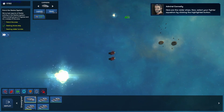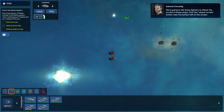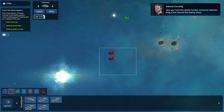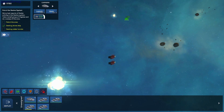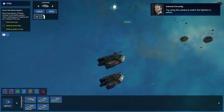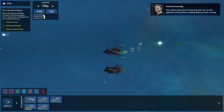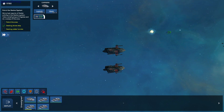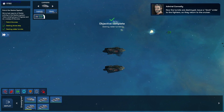Here are the raider ships. Now select your fighters — we're going to tell these fighters to attack the turrets. Now that the attack turrets command is selected, drag a box around the enemy ships. Try using the camera to watch the fighters in action. The raider ships don't have any anti-air, so the fighters will be able to safely destroy their turrets.